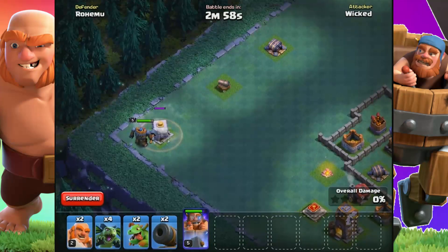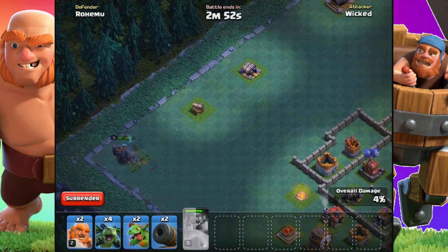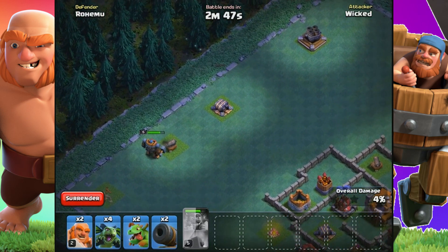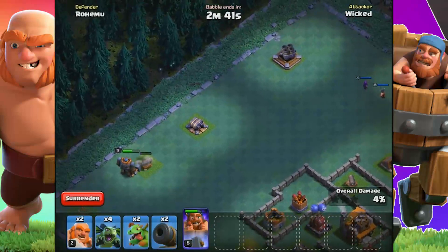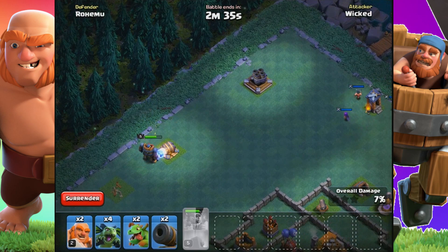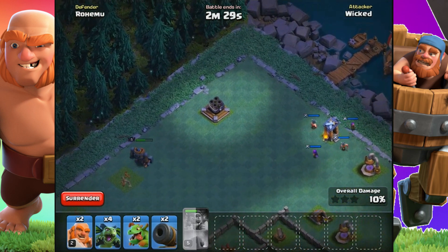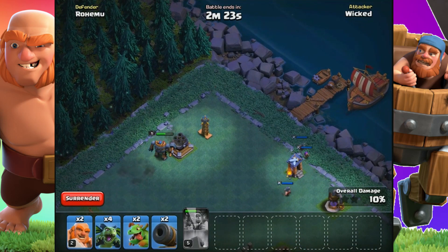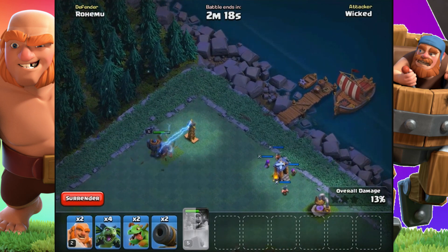Let's demo the Battle Machine against Builder Hall 5 defenses. First up is the Crusher. The Crusher is really good against melee range units and does really high damage to them. The Battle Machine used the Electric Hammer ability to finish it off. I like to use the ability when the Battle Machine has around 10% health loss, because you want to start using that rejuvenation as much as possible during the raid.